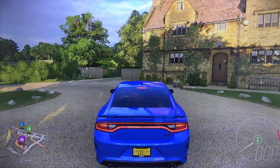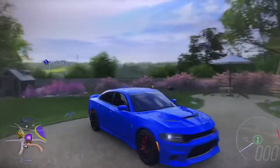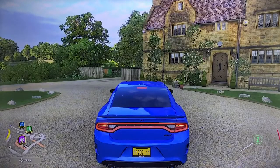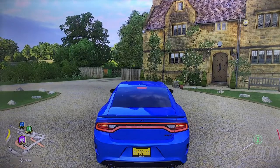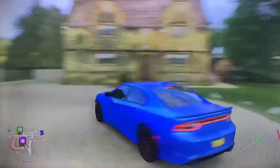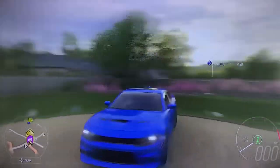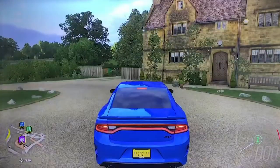Hello everyone and welcome back to Forza Horizon 4. We're back in the 2015 Dodge Charger SRT Hellcat. This thing is looking so legendary again. We haven't used it in over a year — the last time was back in 2020 during the quarantine. It was all red but now it's blue, which is one of the cool colors for this car. We're going with the Hellcat Cat Pack, going nitro speed with nitro injection.